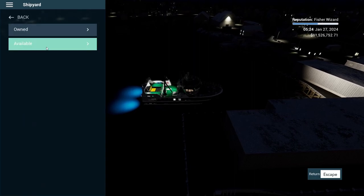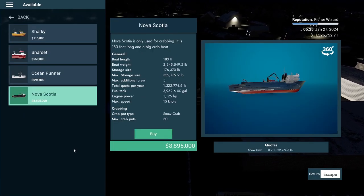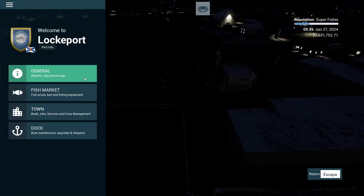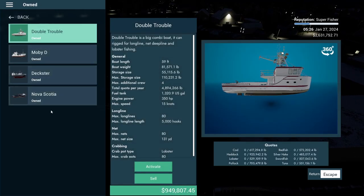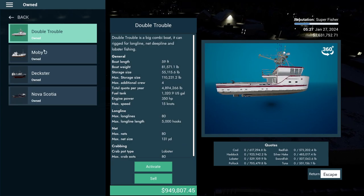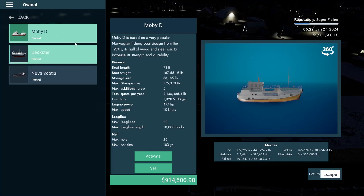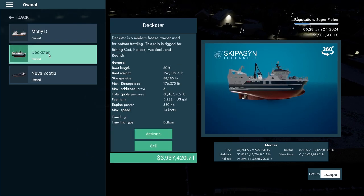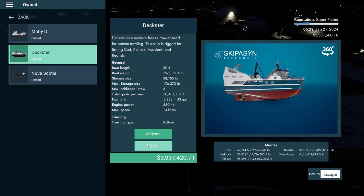We're going to try out the cheapest of those, the Nova Scotia. If we go to the shipyard, it's a nine million dollar crabbing boat - we'll go ahead and buy that. I wish you could lease them like in Farming Simulator. Going back to owned ships, I'll hold on to the Mobi D - that's kind of my last resort money maker.